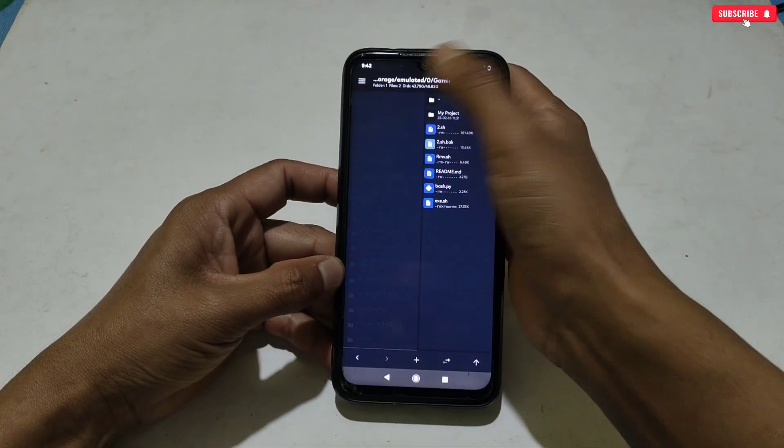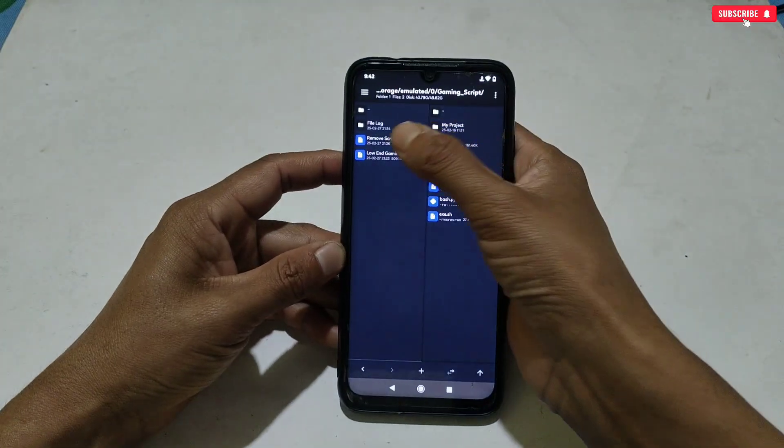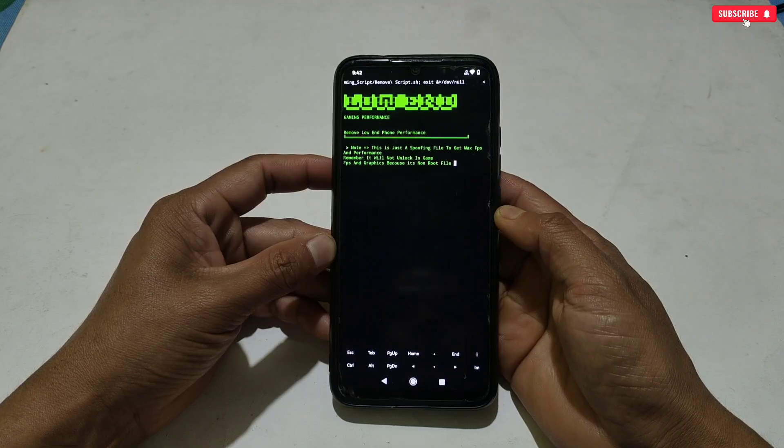Now let me show you how to remove this file in case it doesn't work on your phone. Go back to the downloaded folder, tap and execute the remove file, then simply restart your phone.